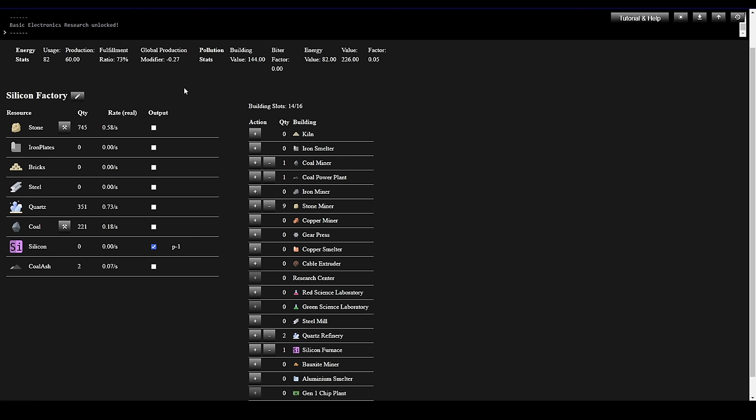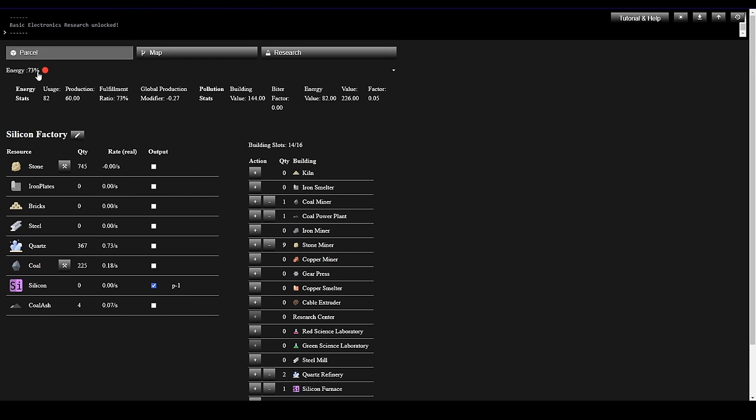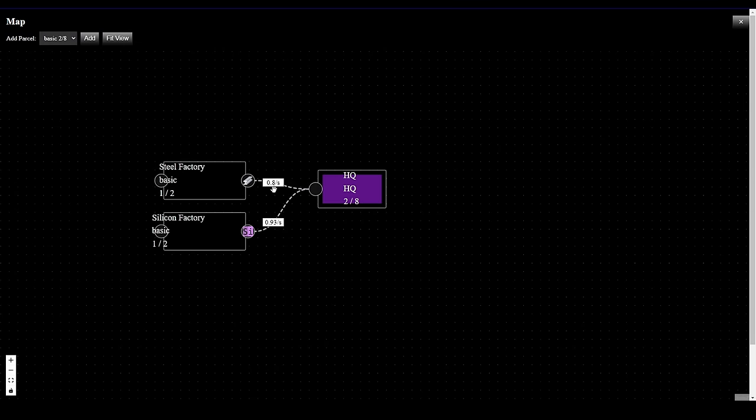For these small Basic Parcels where we can only build 16 buildings, that's a little bit of a concern. Coal is still climbing — let's see if we can add one more Coal Power Plant. Fulfillment is now at 93% energy but coal is in decline. Production is now 0.93 per second.